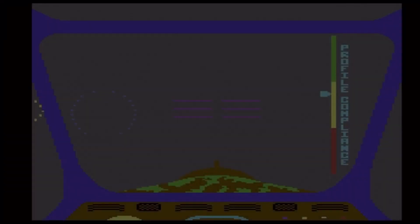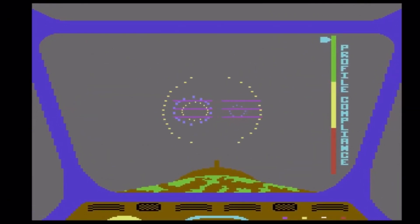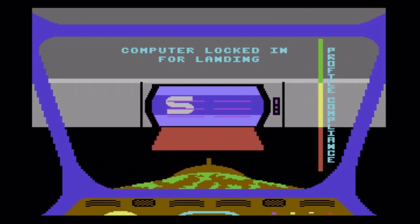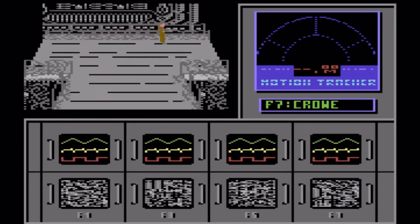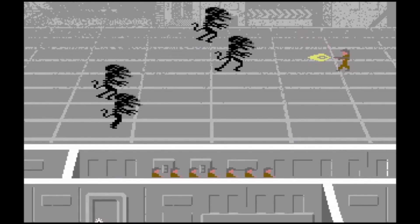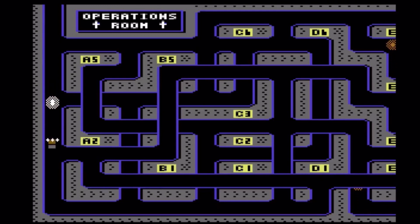Number 9 is Aliens the Computer Game, a 1986 video game developed and published by Activision for the Commodore 64. It is based on the film of the same title and is also known as Aliens US in Europe, where it was initially planned to be released as Aliens: The Second Part. This may be just down to personal preference, but I prefer this Aliens game over the other one by Electric Dreams — for me this one was just a little bit better and more immersive.